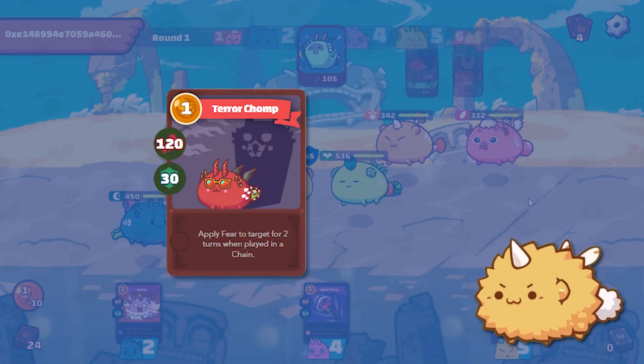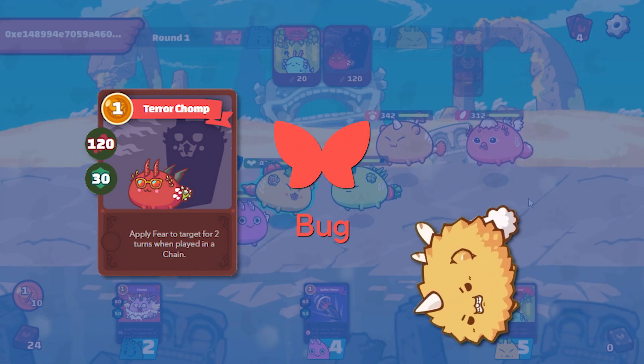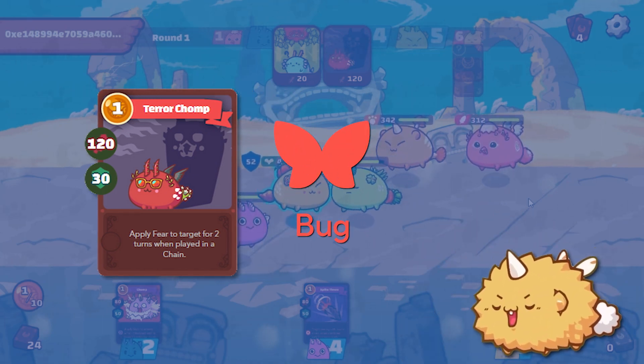Another one is called Terror Chomp. Terror Chomp applies fear to your enemy when played in a chain. So as long as another one of your Axies plays a Bug card, Terror Chomp will apply fear.